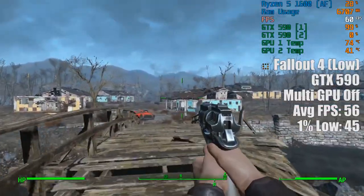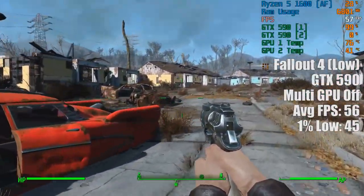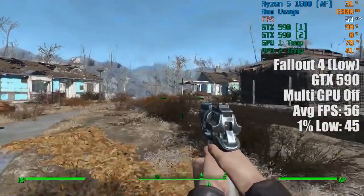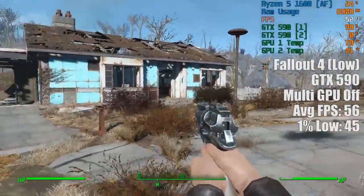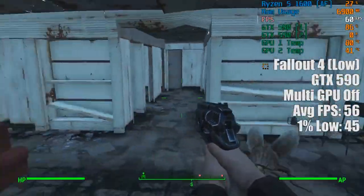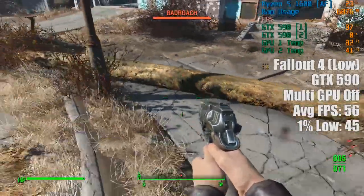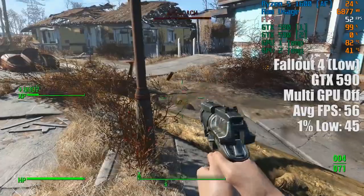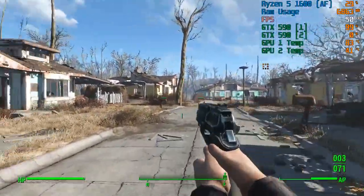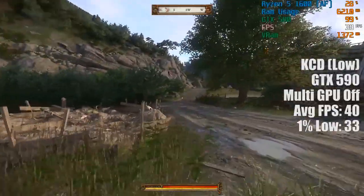Here is the initial Fallout 4 single GPU performance footage. As you can see, things are running a lot smoother, averaging close to the mid-50s at 1080p with the low settings. Though turning things up to Ultra will knock us down to under 30 FPS, and that is where the second 580 GPU came in handy. I took a walk around Sanctuary, and gone were the issues that plagued the dual 590 with the lower settings. As we took on a few radroaches, the frame rate dipped a little, but nothing hindered my post-apocalyptic exploration too much. If you have a single 580 and want to play Fallout 4, low settings will be the best way forward. If you have a GTX 590, you can probably crank things up to high or Ultra, if you don't mind quite a lot of dips.